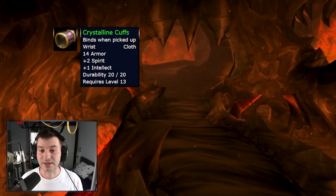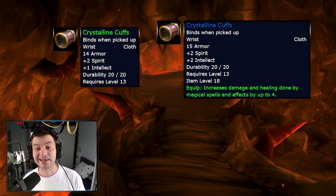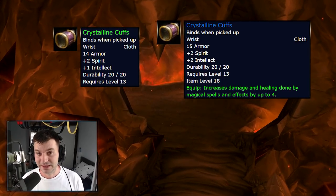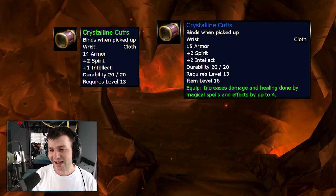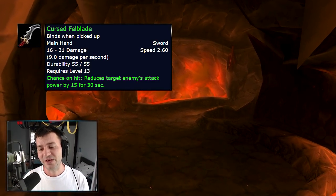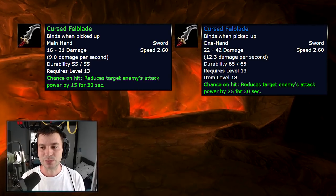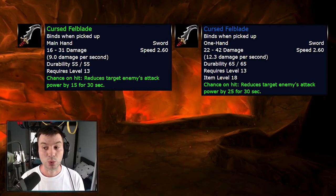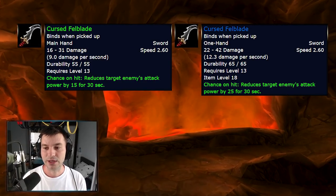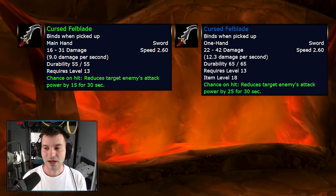If you're playing a rogue or a warrior, that's going to give you a great stat boost to keep on leveling. For casters, the Crystalline Cuffs, which had two spirit and one intellect, will now have two spirit, two intellect, and an extra four spell power — which at level 10 is a lot. Another item that got modified is the Cursed Fel Blade, a 2.60 speed blade requiring level 13. It gets a boost in damage per second from 9 to 12.3, with low-end damage going from 16 to 22 and high-end from 31 to 42, making it great for leveling up to level 20.